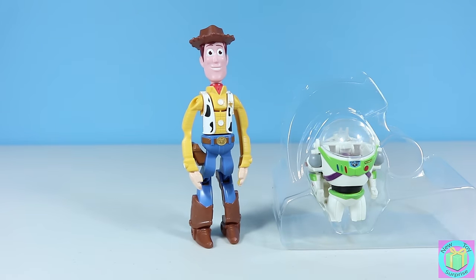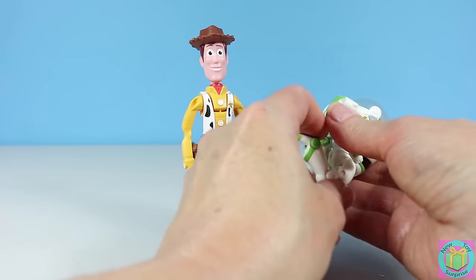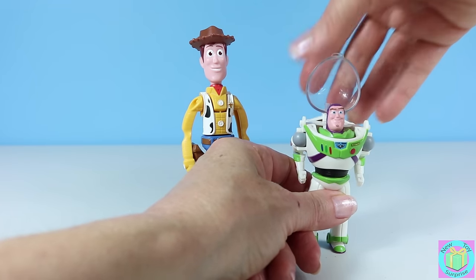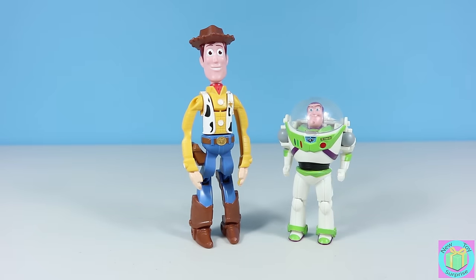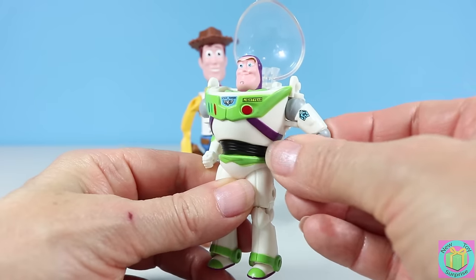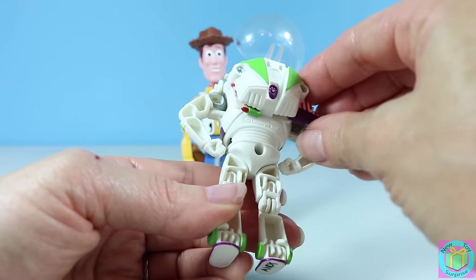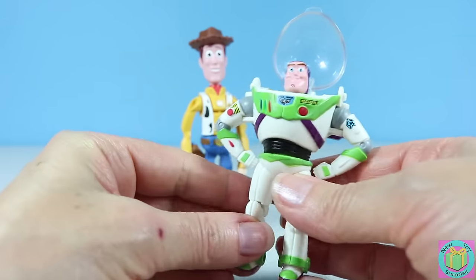Let's hatch Buzz! Pull Buzz's legs down like this. Pull his feet down and pull his head up — just like that. Oh, Buzz, you're super cool! He can have his space helmet down like this, or he can pull it up. His arms can pull out. His knees bend. And he even has his space backpack. See his wings? His wings come out, just like that. Whoa, he looks amazing!